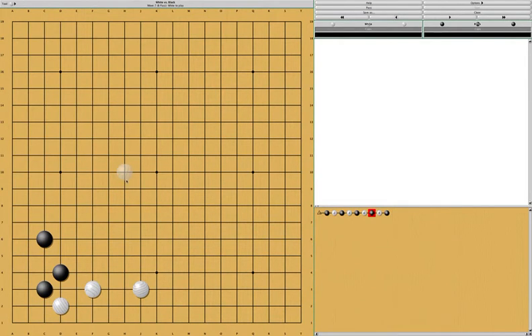Eventually white can come back and play here, at which point black should play here to live in the corner. This is a pretty good move because, as I said, it's a pretty big endgame move, and also it ensures that black lives and this group doesn't need to run.